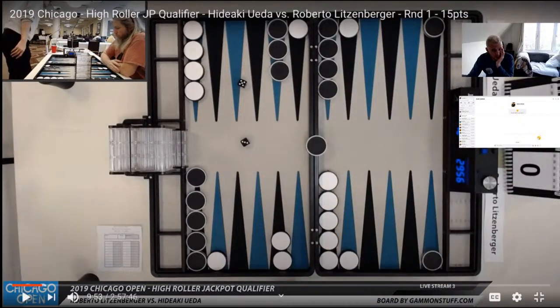Roberto chooses to hit, which I think is what I would have done. So now the game plan for White, even before rolling the dice, is to try and stop Hideaki from making the 20 point, which is Roberto's 5 point. Although he couldn't point on him, he can hit him loose off that point, hoping that Hideaki won't come in and hit him back and that he can just make that point.